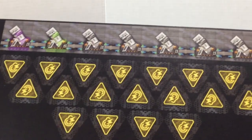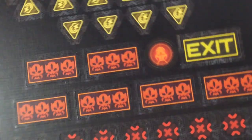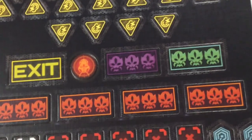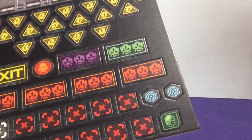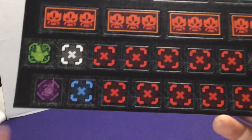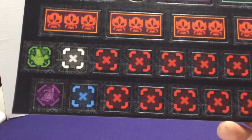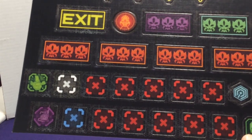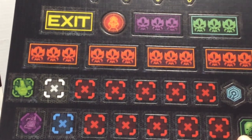Then we have all our yellow noise tokens. Down here we have all the red spawn zones and our exit zone. If we flip to the other side, we still have the four red ones, but then we have a green and purple spawn zone as well. These are for modes that have extra ones you don't activate until later or that activate with a special thing. This is the first player token — just to keep track of who went first if you're playing with six people.